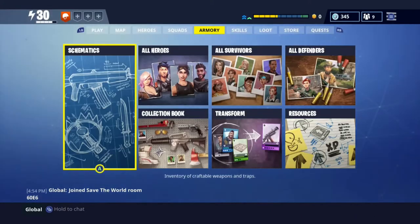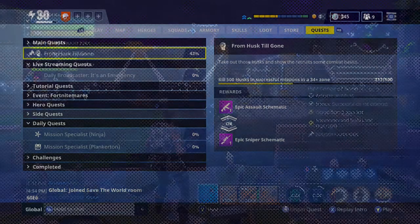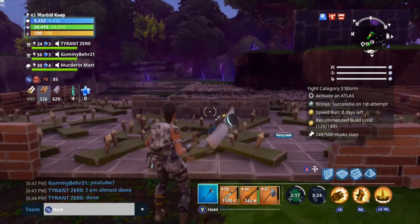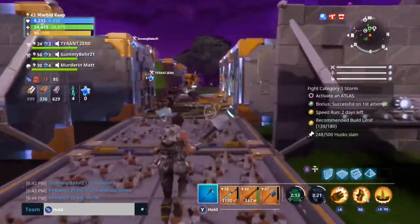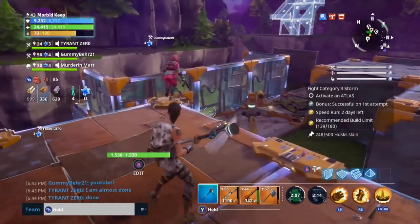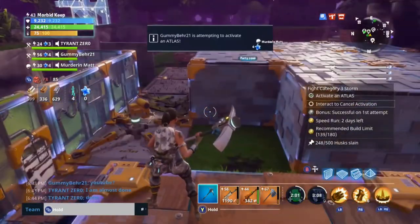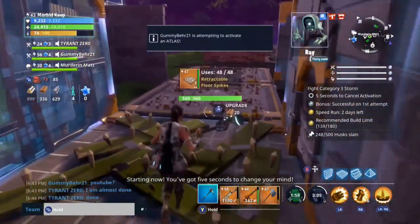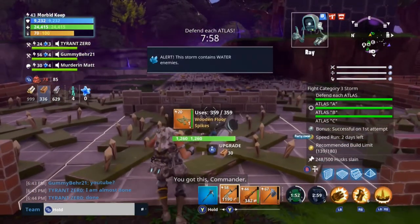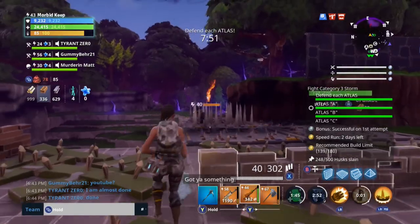We're gonna head into a mission and see what Master Grenadier Ramirez can do. We're back, and I'm doing a tier 3 attack the storm mission. This base has been pretty resource-heavy to craft. Starting now — you've got five seconds to change your mind. This is the party zone, apparently. There's a pretty good choke point right here where we're going to see Ramirez's grenades do work.